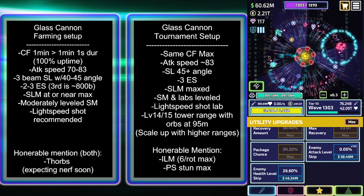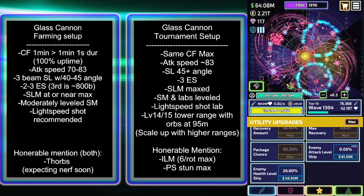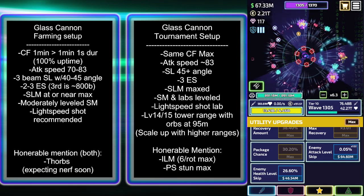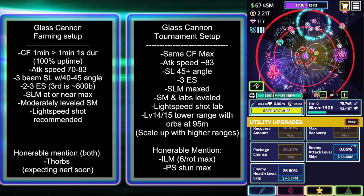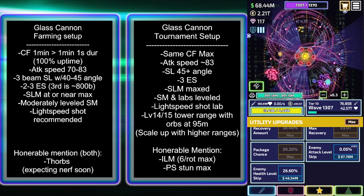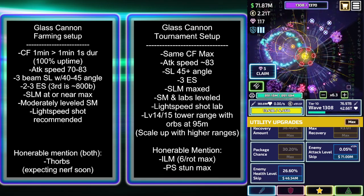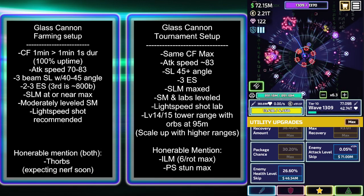In normal farming setups, the enemies tend to be traveling a little bit slower than they would in tournament. It's been a while since I've had a fairly low attack speed, but I would shoot for something around attack speed of 70 on the lower end — maybe you could even go with 65. For the most part, I started to see a lot of chips, which is when you get hit by the small enemies and not the bosses.